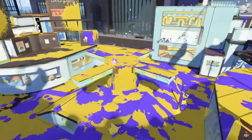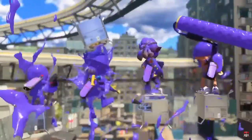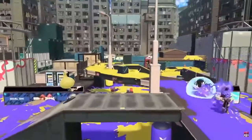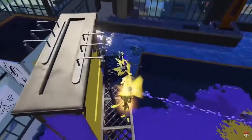Throughout this fight sequence we also get confirmation that a number of weapons are returning to the game, including the Glooga Dualies, Undercover Brella, Splashomatic, what looks to be either the .32 or .36 Gal (though I imagine both are returning), the Clash Blaster, Splat Roller, and a Charger that is likely either the Splat Charger variant or possibly some new Charger variant.